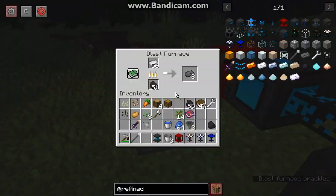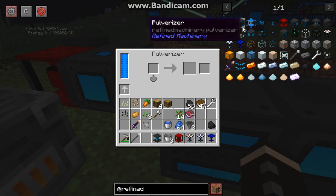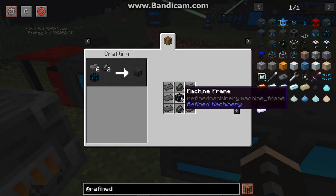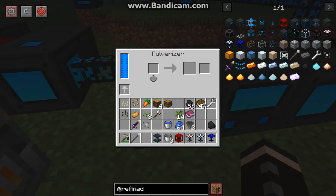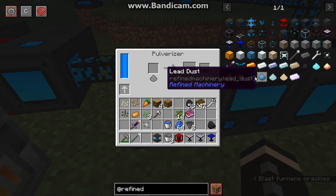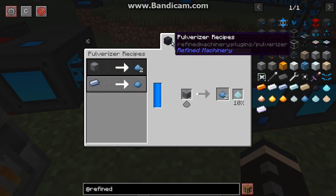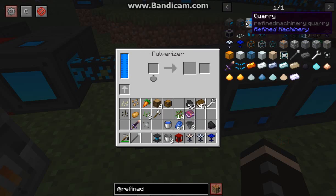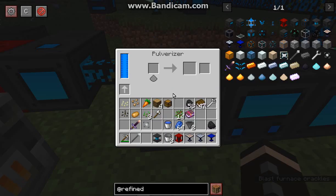Starting with the machines and a bit of recipes: the Pulverizer is made with steel, a machine frame, and flint. You use it for dusts as well as probably a few other recipes, though I only know of at least the corresponding dusts from what I can see in REI. They're mostly to do with the mod rather than certain vanilla recipes.